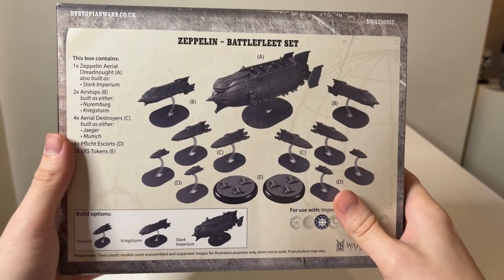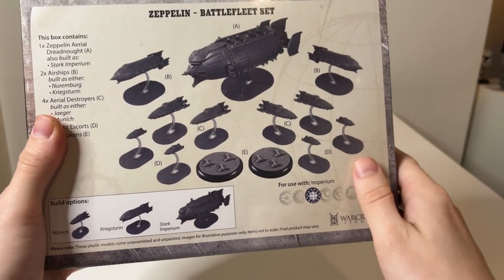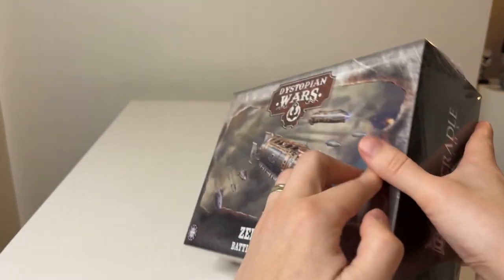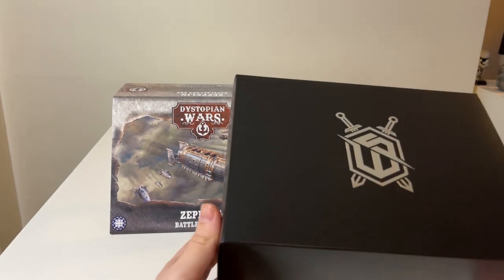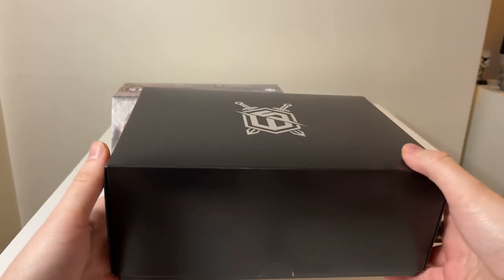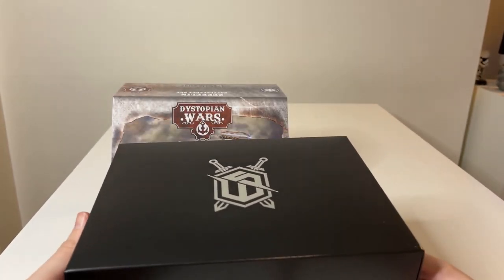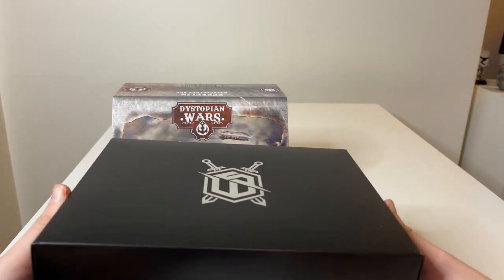The Imperium is not my faction of heart, but when I see all of this box and especially the Stark Imperium, I have to say they have a lot going for them. So let's open the box and see what's inside. The first thing we notice is that it is one of the larger box sets available — not the army box, but the biggest we've seen, first with the Beyond boxes and now with this zeppelin set.